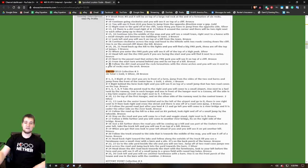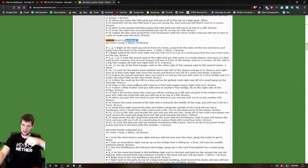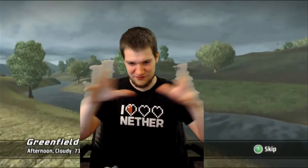Today we are going to be doing Greenfield Collection number 5. This is the guide I've been following forever — if you guys want to follow a written guide, the link will be in the description. Someone else made it, so thanks to that guy. Anyways, thank you guys for watching and let's get started. I believe this game came out on December 17th, 2007, and I've been playing it since I was 7 years old.